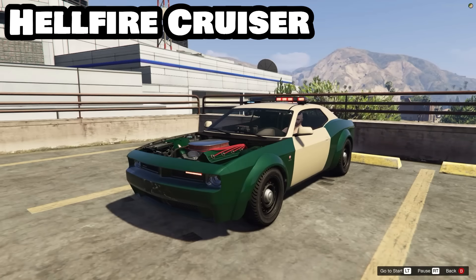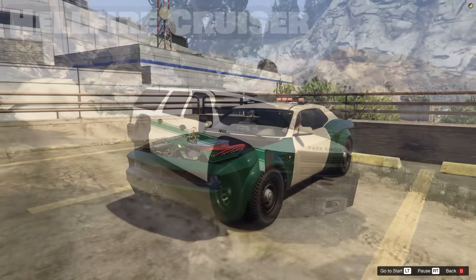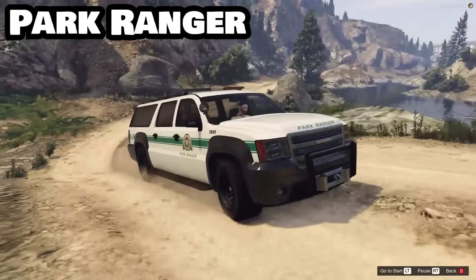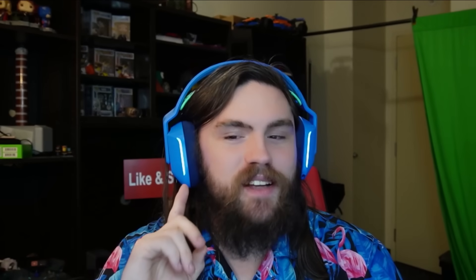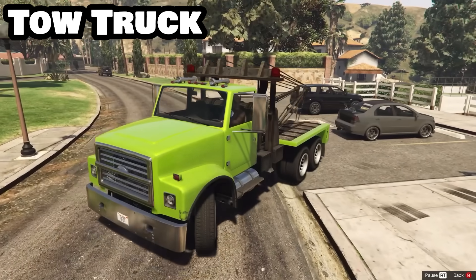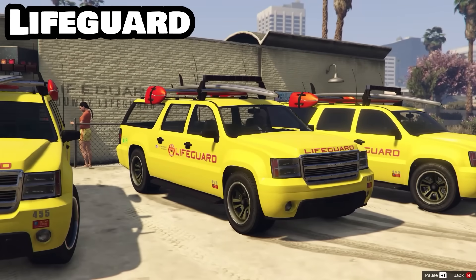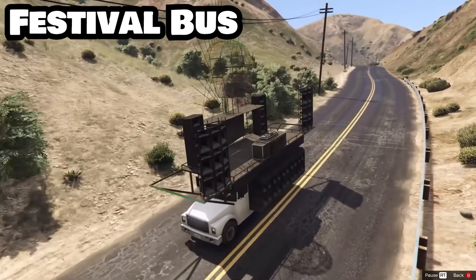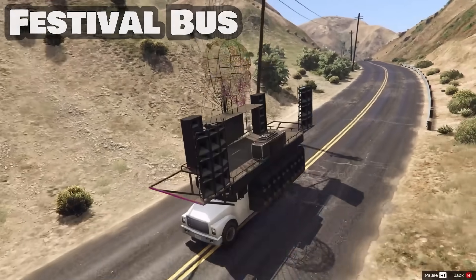The not-yet-released Hellfire Cruiser and, although it's only available on newer consoles, the Park Ranger can also be owned. There are also six other vehicles with lights and/or sirens that are not police cars: the AirTug, both tow trucks, the Lifeguard SUV, the Boxville, and the Festival Bus — though not all of these can be owned.